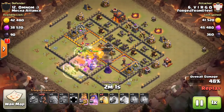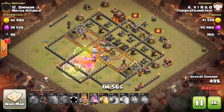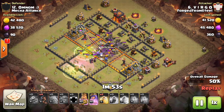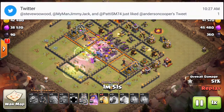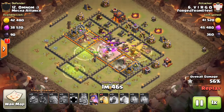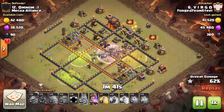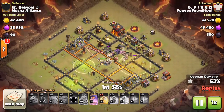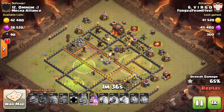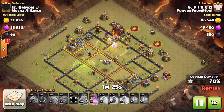He goes ahead and drops a poison, and even with a hound loon in the CC he still sends in the queen with this heavy kill squad. A lot of people, when they know there's a hound loon in the CC, basically suicide the Archer Queen somewhere else, but he just brings the queen in right behind. He has two jumps, hogs coming in over at three o'clock — I believe he had 20 hogs on this attack with two heals. He already dropped the first heal on that first group and they just swarm the inferno tower, while the Archer Queen takes down the second one.